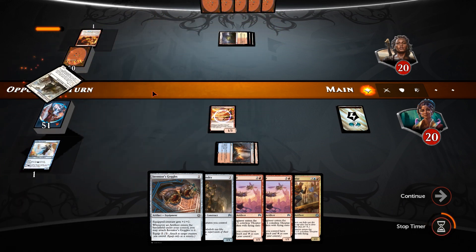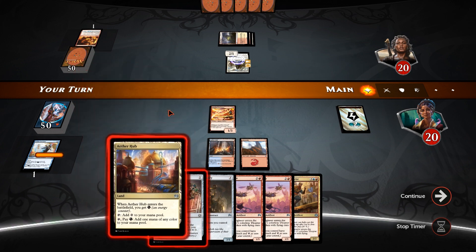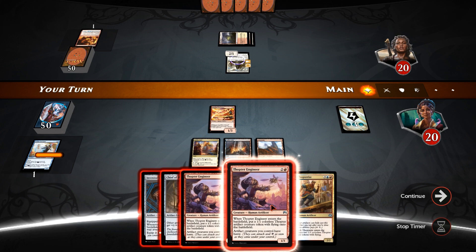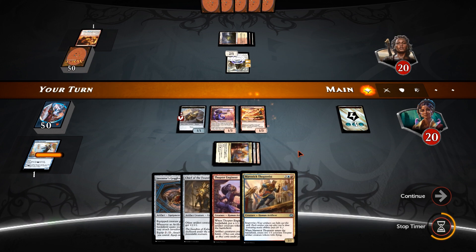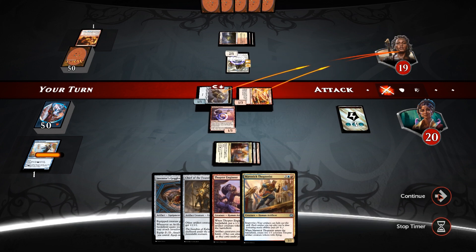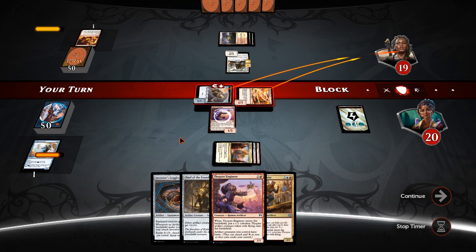So, we're Stone Quarry into a Consul's Lieutenant — this is like red-white aggro then, I'm guessing. Fireweaver's a great little blocker for this guy. So I think we want to lead off with the Thopter Engineer — it's going to give us a Thopter, which we can use to improvise to get the Maverick Thopterist out sooner. And it'll also trigger, and we can get in over the top as well. I think I'm going to swing with both — he can't block without losing his creature, and we've got a 1-3 back to block anyway.